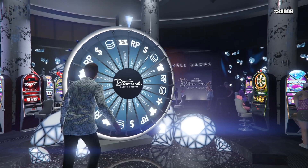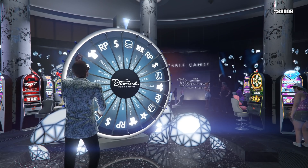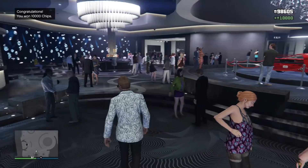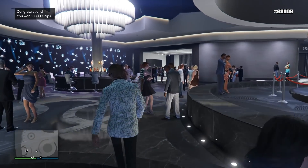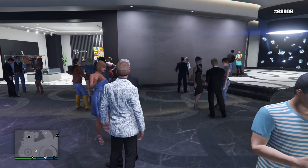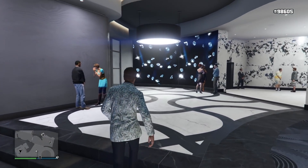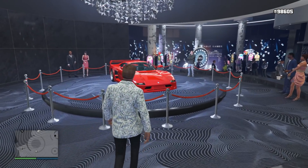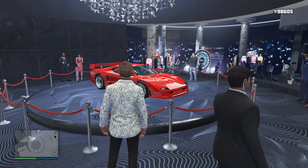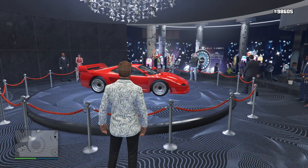Speaking of the Lucky Wheel, Rockstar Insider Tez Funds explains why some vehicles don't appear on it. Rockstar can't add all vehicles because the podium area is limited, and they have to individually adjust the location of each vehicle placed there, unlike the mystery vehicle list. This also likely explains why bigger cars, trucks, and SUVs aren't on the list — they'd be limited by the size of the podium and couldn't hang off the edge.